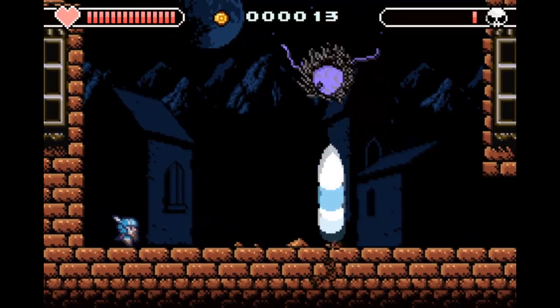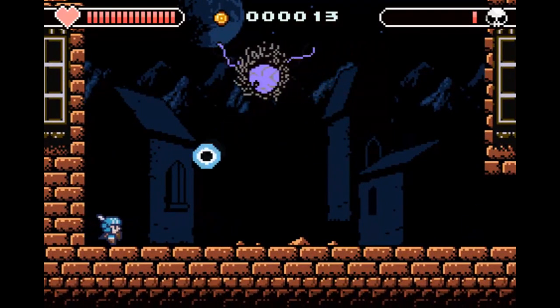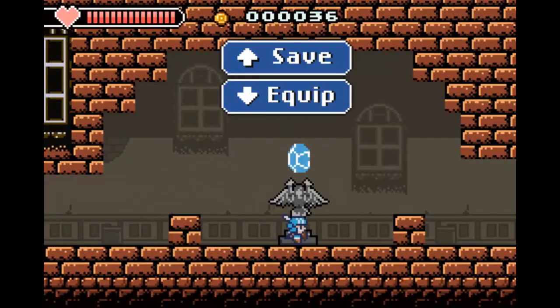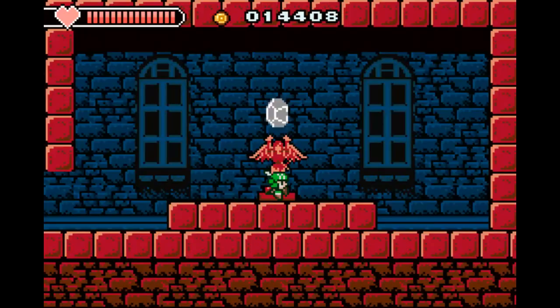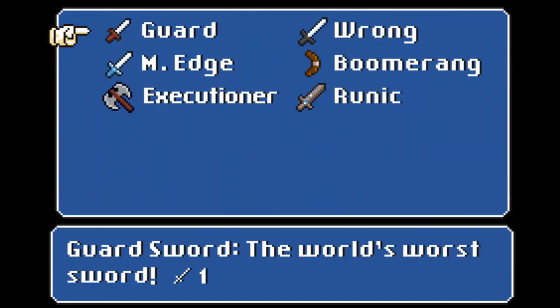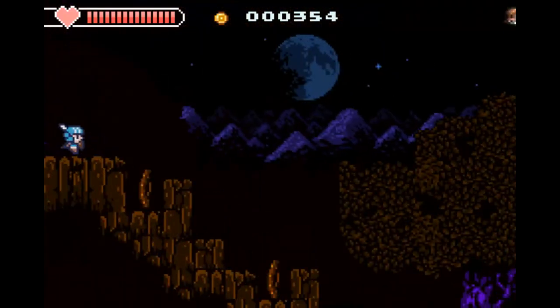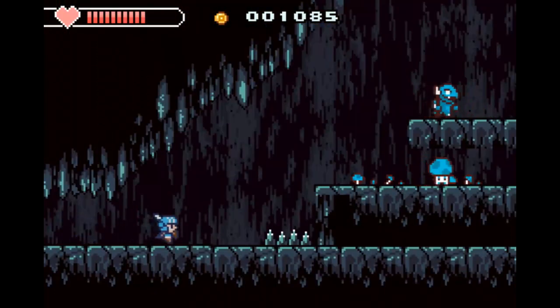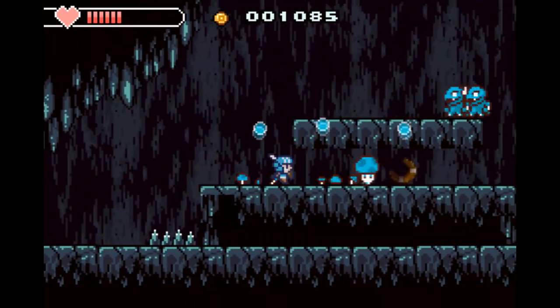Sure, there's a leveling system and upgradeable gear and weapons, but the way it's structured makes it a lot simpler to manage. As you're running to the right, killing everything that moves and collecting money, you come across save points where you can save, refill your health, and manage your inventory. This is the only place where you can do this. That might seem like a needless self-imposed limitation — like, you should be able to access a giant menu whenever you want — but there are already a million games like that, and I appreciate that this game took a different approach.